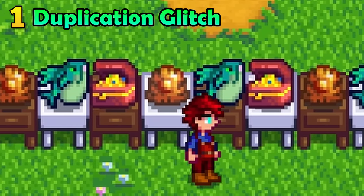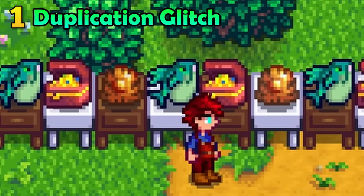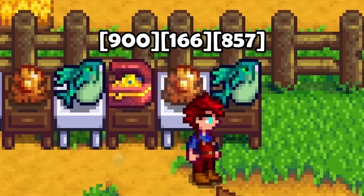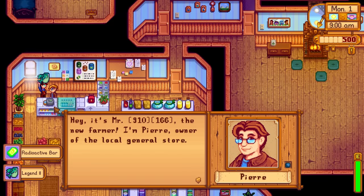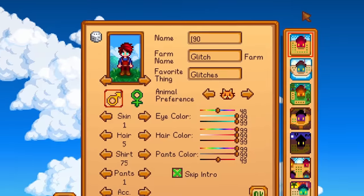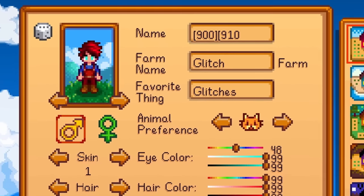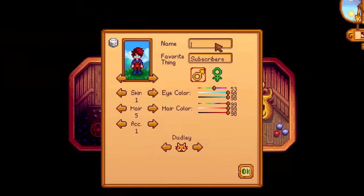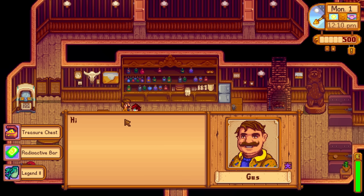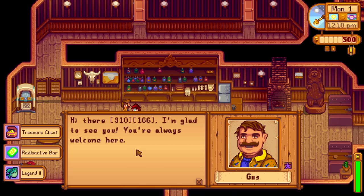The first and most important glitch you should know is the item ID glitch. If you use these codes with the square brackets as your name, you will get the items whenever someone says your name. Here is a list of the best items and their respective item IDs. You can either start playing with these codes as your name, or head to the wizard's basement and change your name in an existing playthrough. Now that you have an absolute degenerate name, just speak to some people like Gus until they say your name.